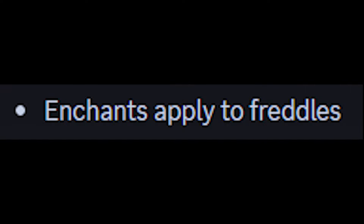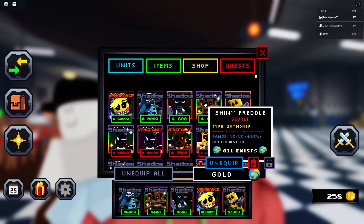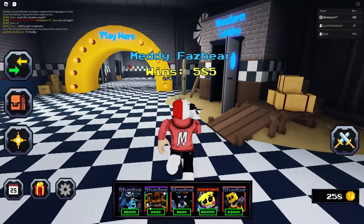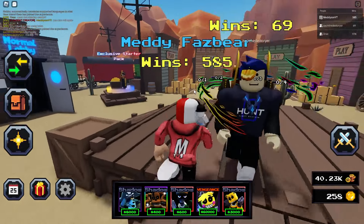And also the Enchants are now applied to Freddles — this is the new one. That's the one that kind of made me excited, because I have got a shiny and it's also got shadow. So this is going to be insanely good. So let's take this to the Western Wolves. I want to test it here first and then we'll go to the normal game. Let's just see what it's like.